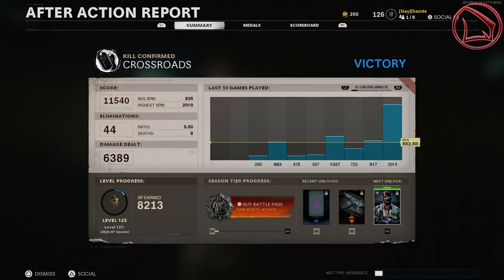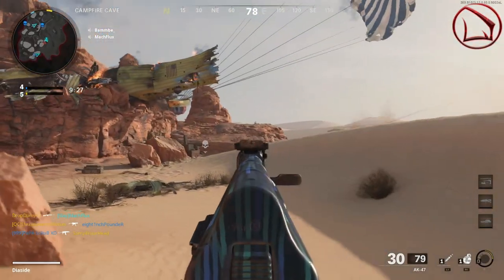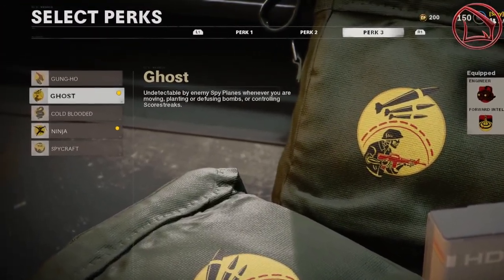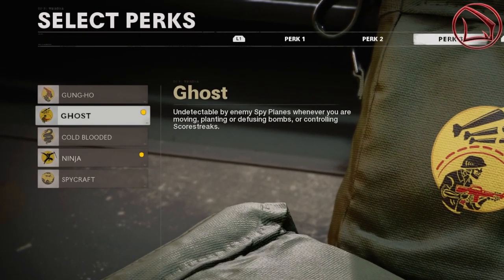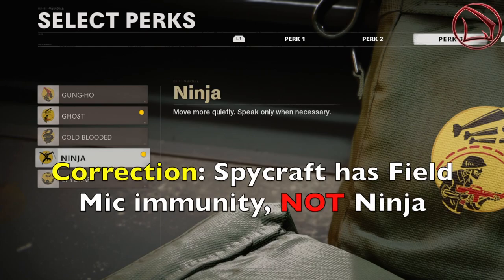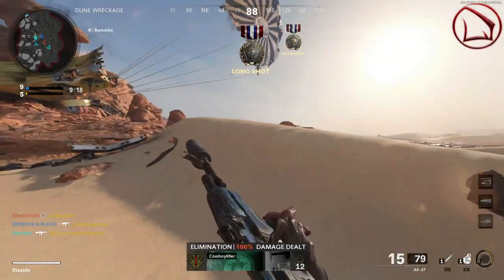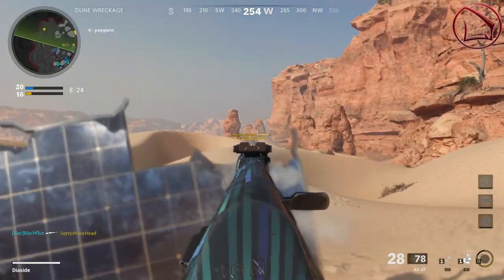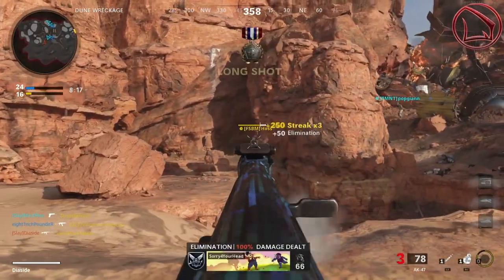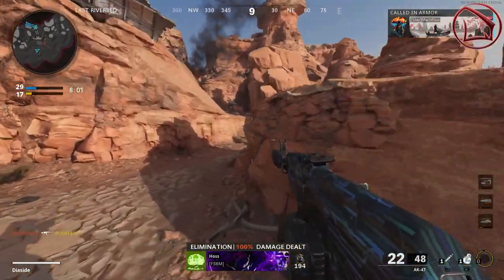To get scorestreaks like the VTOL Escort, you'll need the final two perks in column three: Ghost and Ninja. Ghost makes you undetectable by enemy spy planes while moving, planting or defusing bombs, or controlling scorestreaks. Ninja makes you sprint more quietly and gives resistance to field mics. Together, they make you completely silent and invisible — enemies won't hear you coming and won't see you on radar.